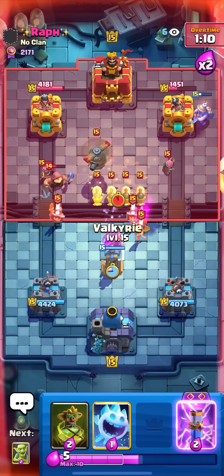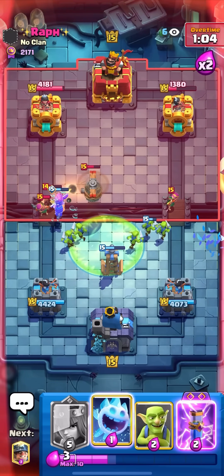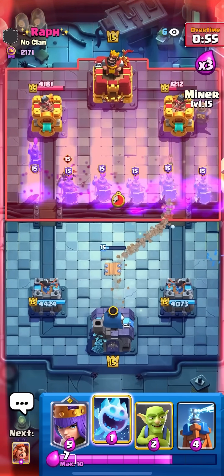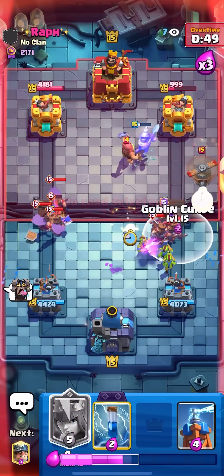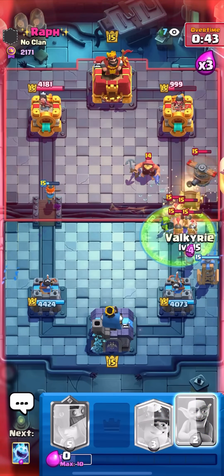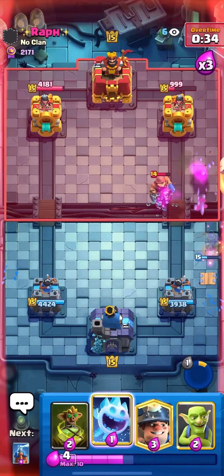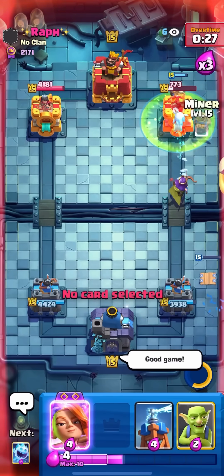Tesla again — he has piggies, so evo valk, good thing I saved it. Goblin curse down — look at those piggies, they literally disappeared, barely even touched my tesla. Evo zap that archer. Miner on the tower, he's gonna recruit bridge-up. Valk on the left, curse on the right — if he goes piggies on the right, there they are, zap, valk, those piggies literally disappear because of the goblin curse. Queen — good game, there's nothing he can do. He hasn't hit my tower the entire game. Let's go!